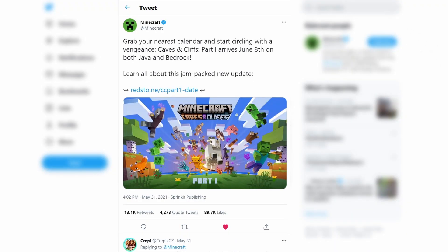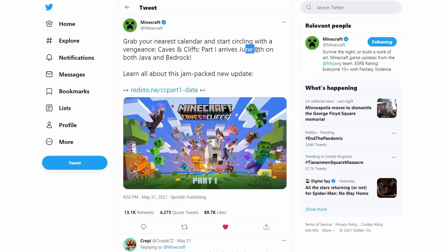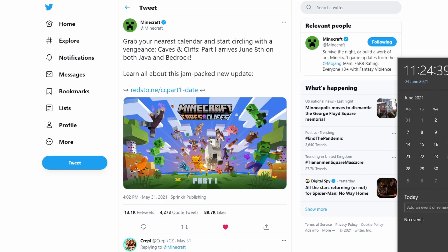Before we do that, I want to look at this: Minecraft on the official Minecraft Twitter account tweeted, 'Grab your nearest calendar and start circling with a vengeance. Caves and Cliffs Part 1 arrives June 8th on both Bedrock and Java.' So we now actually have a release date for 1.17, aka Caves and Cliffs Part 1, which is June 8th — a Tuesday.